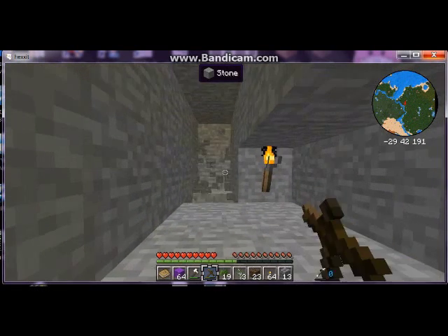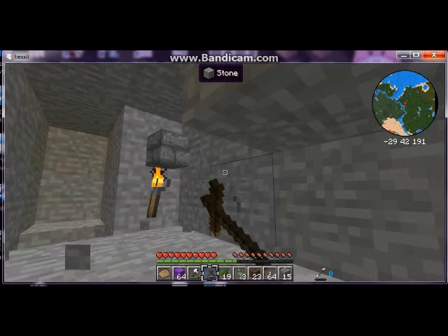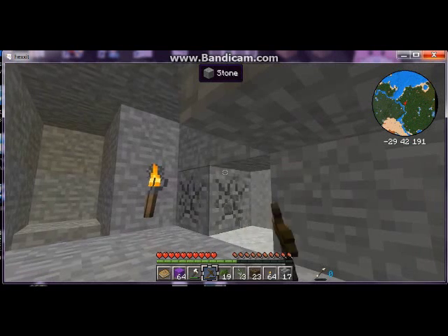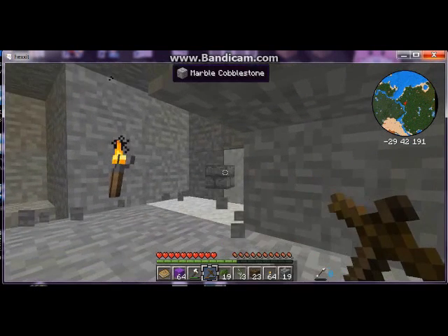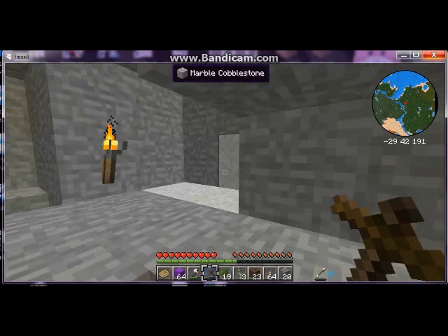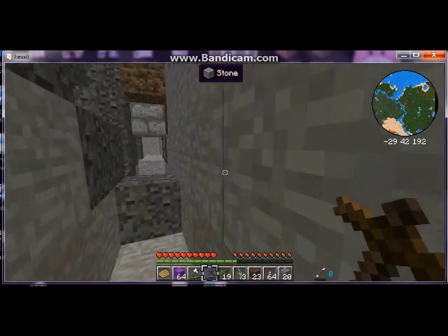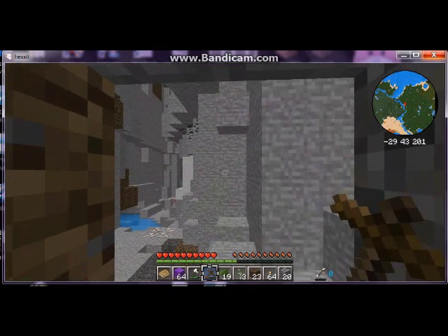...whether it's a block, drops from mobs, or if you accidentally hit Q and spit out inventory you didn't mean to, it will come back to you. Also notice you can set item IDs so that when you're pointed at a block it tells you what that block is. There's something called marble cobblestone that looks a lot like wool, actually.